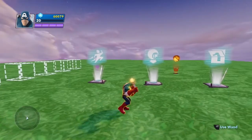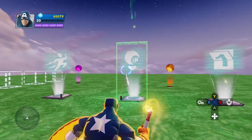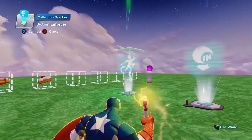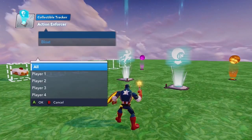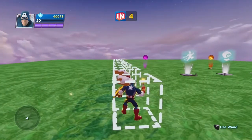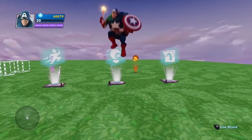Another really cool feature you can do with the collectible tracker is specify what happens when the final collectible on the level is collected. I'm going to go into my collectible tracker logic connection and say when the final collectible is collected, I'm going to attach it to this action enforcer and say that I am going to bloat — and that's going to be all players, since I'm the only one here. So now let's see what happens when I pick up the last three. One, two, three — there I go, I just bloated. Pretty awesome.